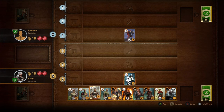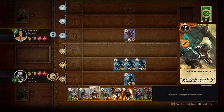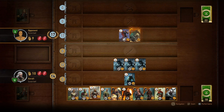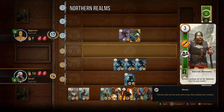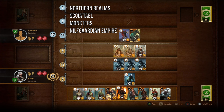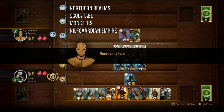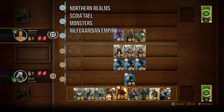The goal of the Gwent card game is to get a higher combat point total than your opponent. You can gather these combat points by placing unit cards on the board that will strengthen your army. There are four factions in the game and each have their own unique set of cards to choose from: the Northern Realms, Scoia'tael, Monsters and the Nilfgaardian Empire. Each faction has their own strengths and weaknesses in regards to what cards they can have in their deck, so let me go over each card type first.